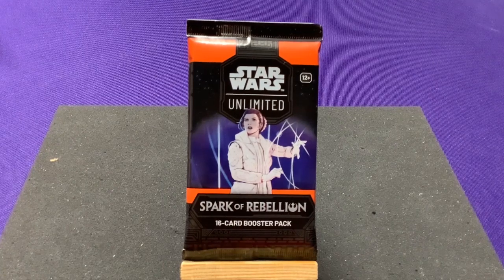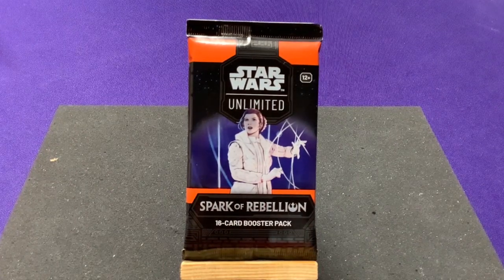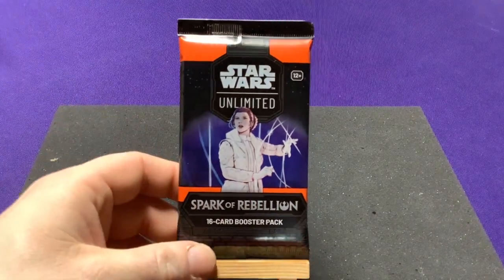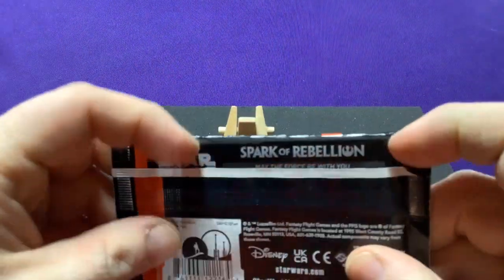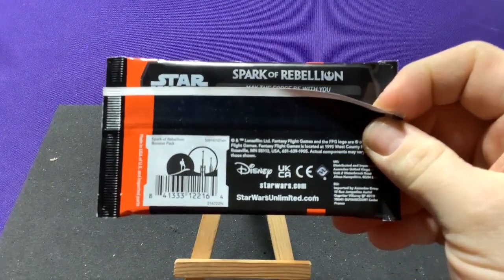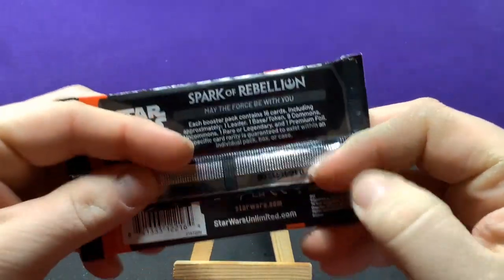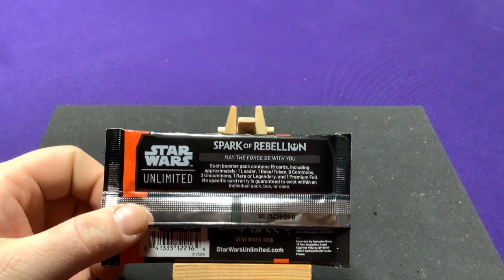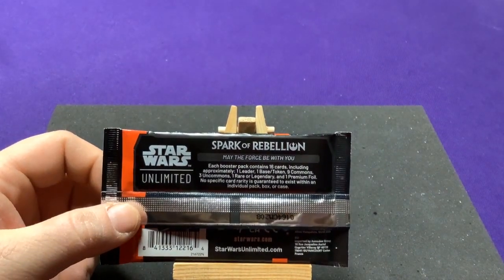The only cards that might have been exclusive to the starter deck might have been Luke and Vader. There are 16 cards in each pack. Let's see if it says anything on the back — that's a really cool UPC, Luke on Tatooine. Each booster pack contains 16 cards and includes approximately one leader, one base slash token card.